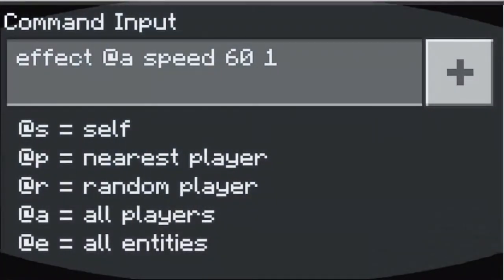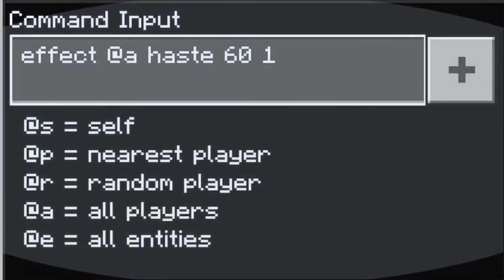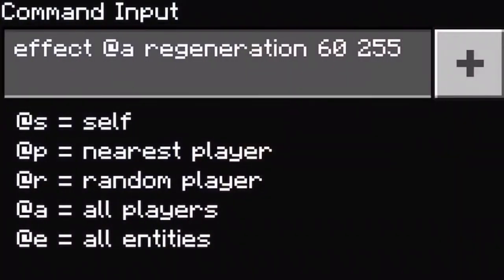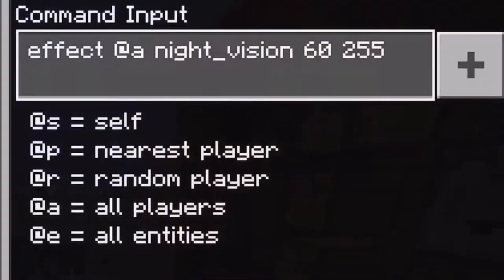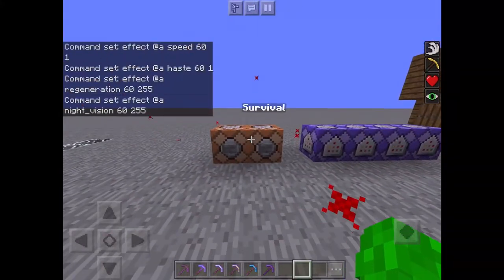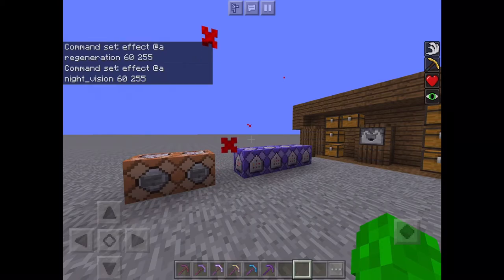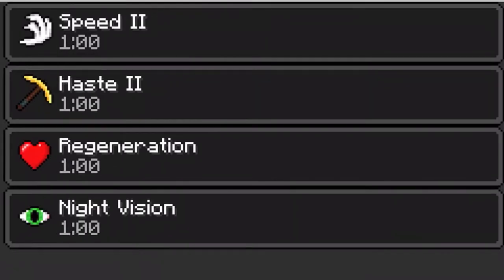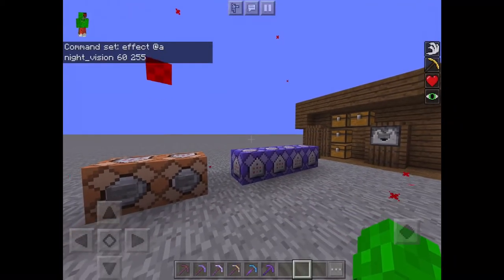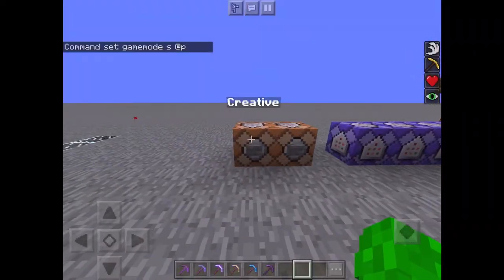Here are the commands. Just for your information, there is a glitch which makes the haste 1 command give you haste 2. These are all the effects I have. These are the survival and creative commands.